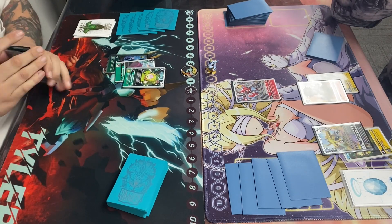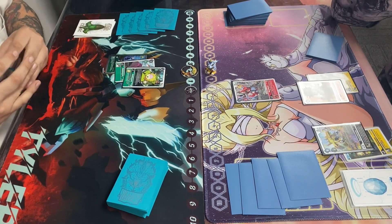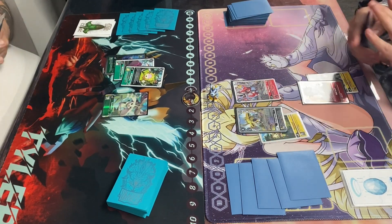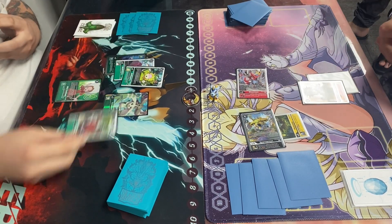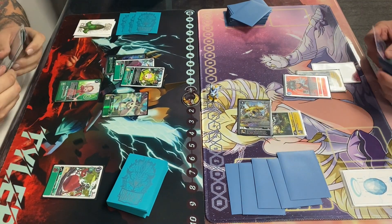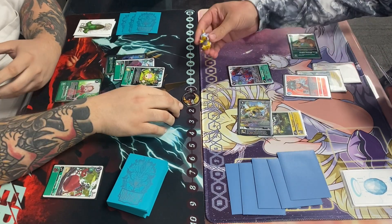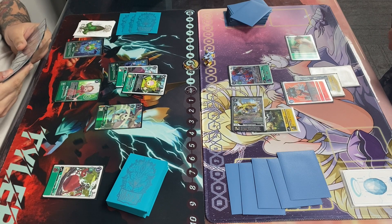I push up going to the Sunflowmon. I have nothing to drop down with it, so I do not use its effect. Then I end up just playing the Terriermon to put him at 1. He does swing and hit a Mimi, then swings again to hit Red Veggie and save. He plays out the Zenjiro, gains the memory, but I go to 3 from the Mimi.